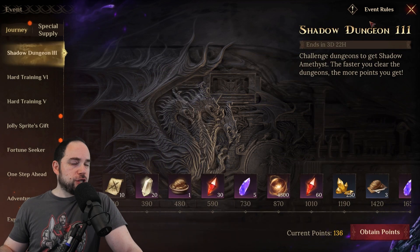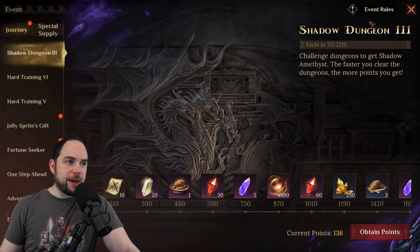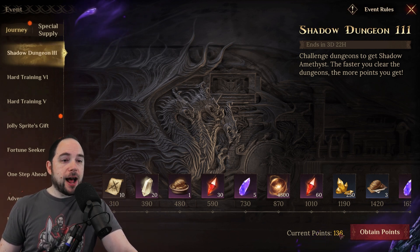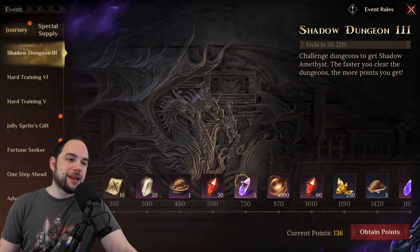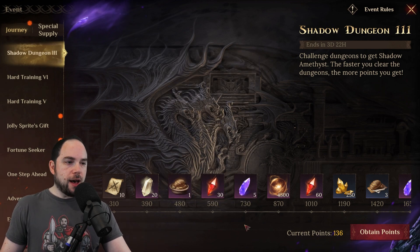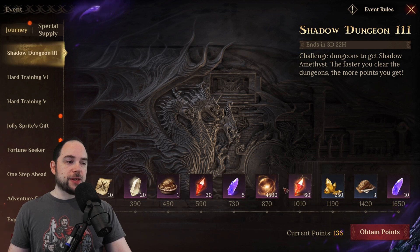As you go and do dungeons — one of many things in this game — points accumulate. I only have 136 points right now, so I need to get rolling. At different point thresholds you get different items. For example, at 730 points I get more Shadow Amethyst, which is used for different things in the game. In this particular round, which ends in less than four days, I can get 15 Shadow Amethyst.